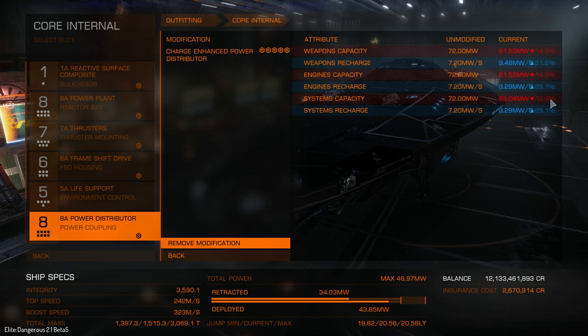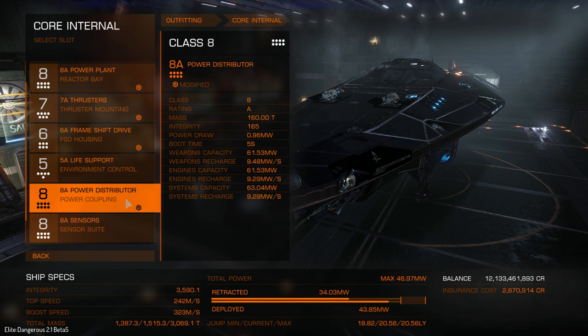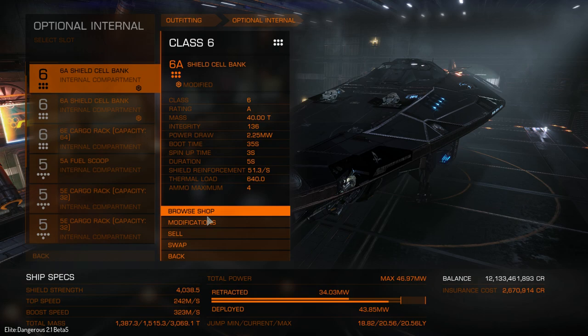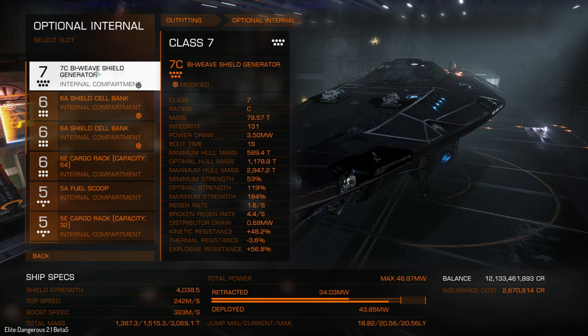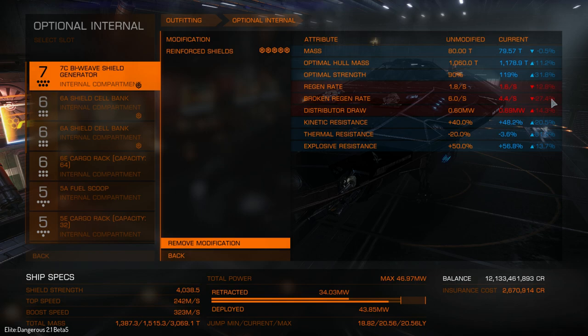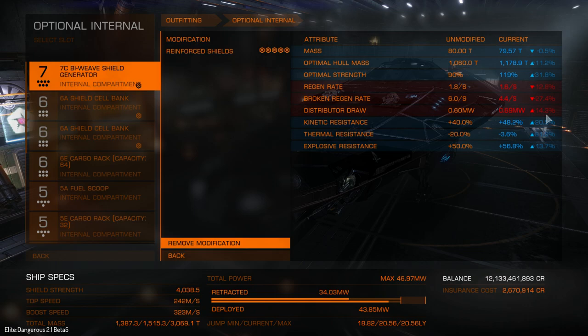I thought I could shoot multi-cannons for a very long time with two pips if I have faster recharge. For the optional slot I have a bi-weave shield because it charges faster, but if you only care about megajoules you should go for prismatic or regular shields. From my tests I've learned that with 4 utility mounts you can multiply your shields by 3, and with 8 utility mounts by 6 — before and after modding. So if you have 1000 megajoules and 4 utility mounts, you'll have around 3000 megajoules after upgrading your shield boosters. Huge improvement. You can also have different kinds of resistance on your shield boosters.